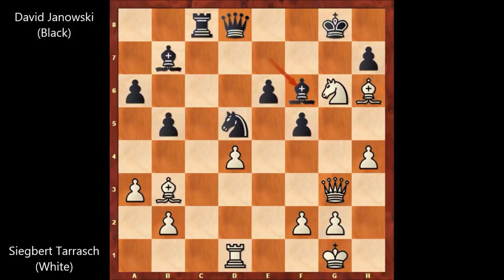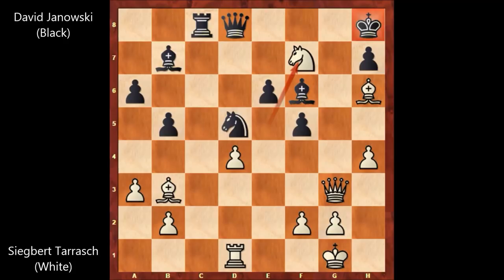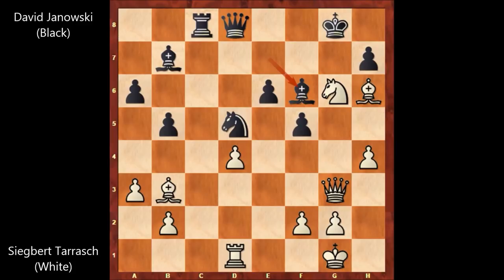Siegbert Tarrasch played a move and black resigned — Tarrasch played Knight to E5 and black resigned. It's very obvious why, but let me show the possible continuation. If King to H8, then Knight to F7 — checkmate. After Knight to E5, if blocking with the Bishop, then Bishop takes Bishop, also attacking the Queen. If defending the Queen, then Bishop to E7, only move King to H8, and Knight to F7 — checkmate. So after Tarrasch played Knight to E5, David Janowski had enough and resigned. This was the last position of this very beautiful chess game by Siegbert Tarrasch, one of the most formidable players in the Hastings Chess Tournament in 1895.